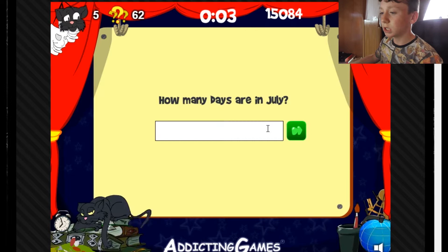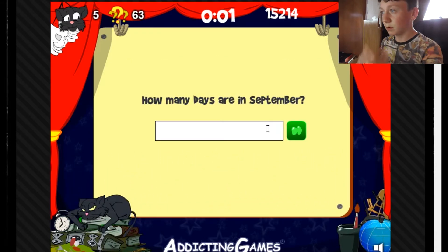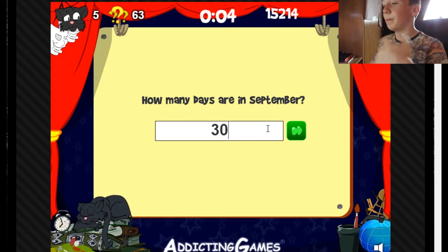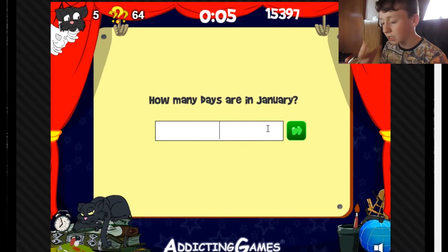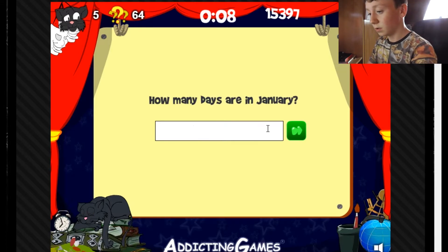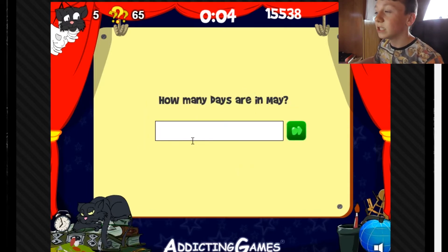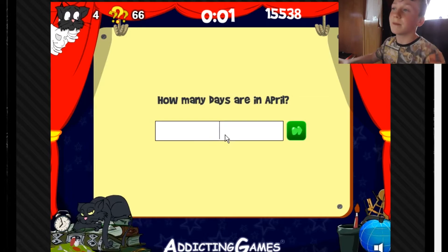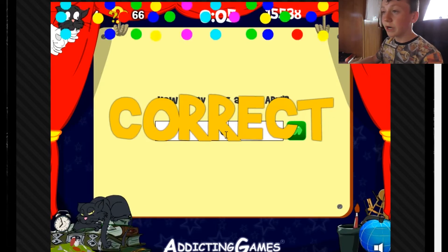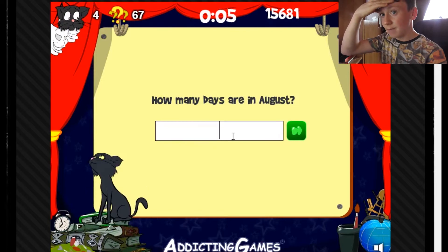How many days are in July? 30 days have September, April, June, and November — 31. How many days are in September? 30 days — 30. How many days are in January? 31. How many days are in May? 31. How many days are in April? 30 days — 30. How many days are in August? 31. Bam, good.